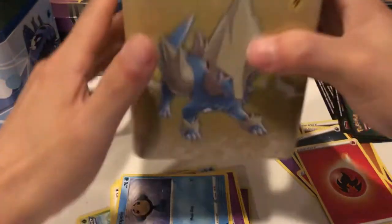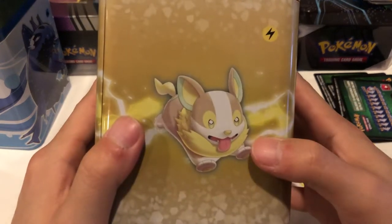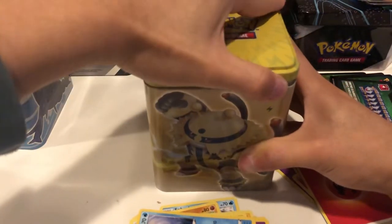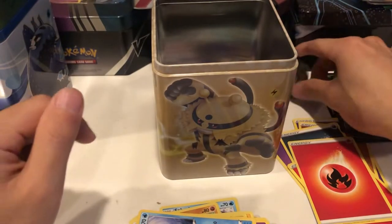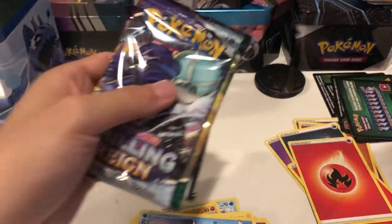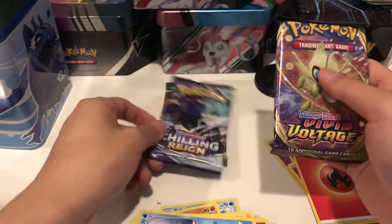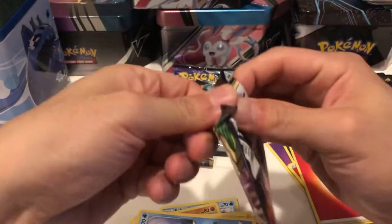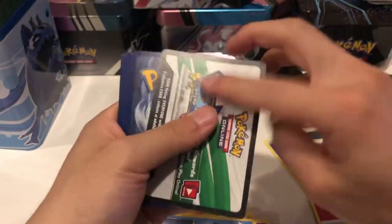Now we have the lightning or electric tin — we have Manectric on the side, Electivire, and Pikachu. This has to be the best packs. The coin is indeed a Pikachu coin — this is definitely the most popular tin. Same two packs again, but that looks promising — I always like when Sylveon's on the front. Let's go Vivid Voltage first, then Chilling Reign, to give it a different luck. This is my pick to win — I have a feeling this is going to give me the best hits. Black and white code card — good start!